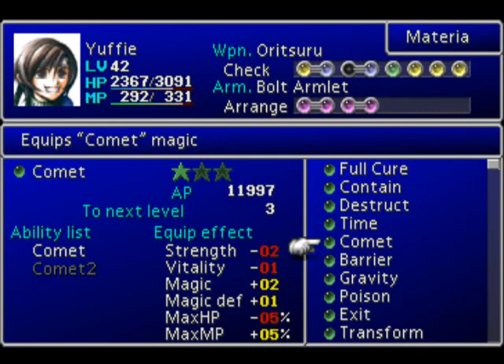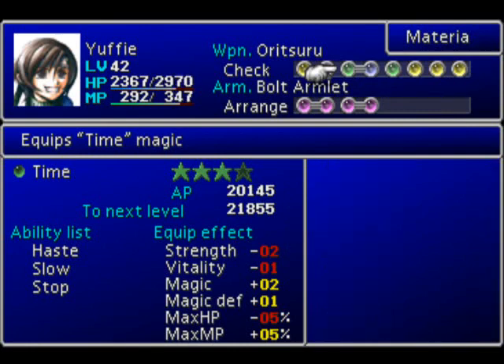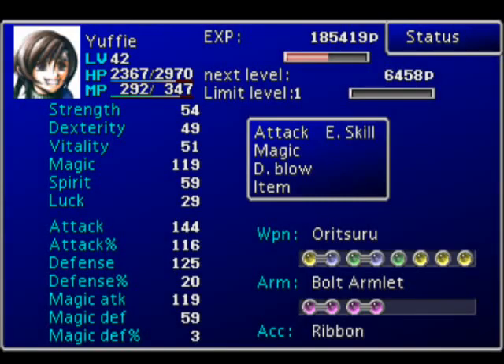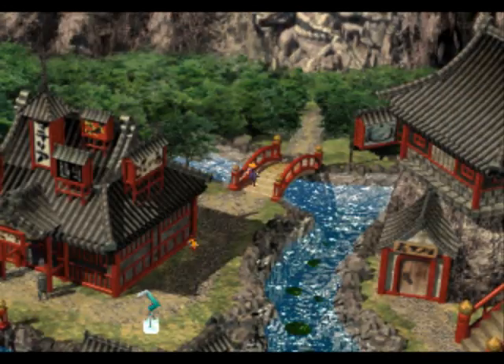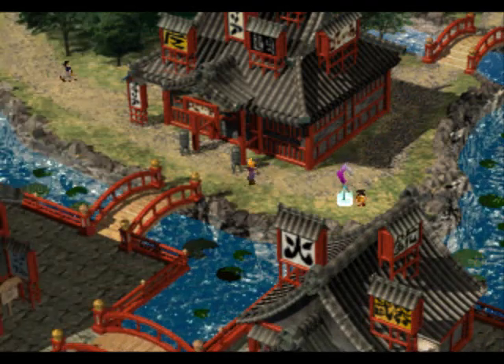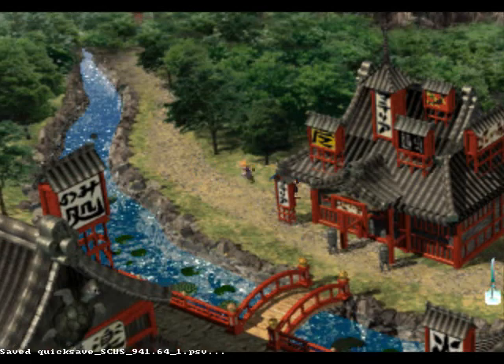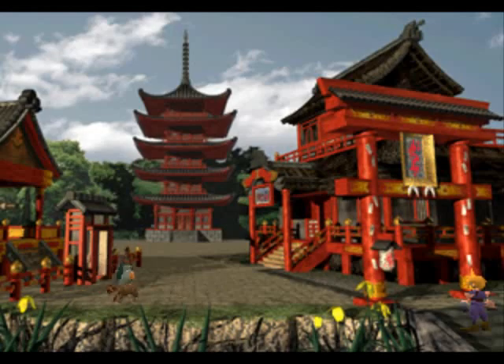Very close to an upgrade on Comet, that's nice. She doesn't have a lot of Magic Materia on it - that's okay. We want her Attack to be nice and high, so I'm not gonna try to use things that'll inhibit that. And in we go. The Pagoda can be found a way back here. I just completely ignored it the first time we went to Wutai.